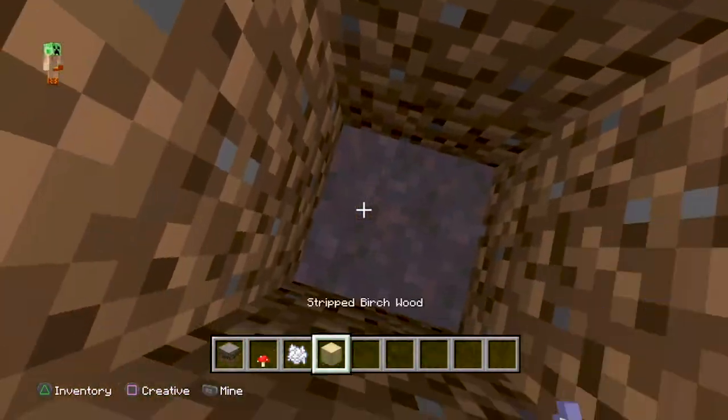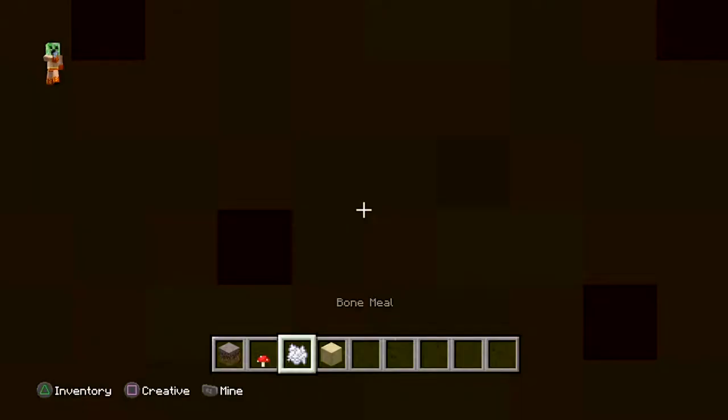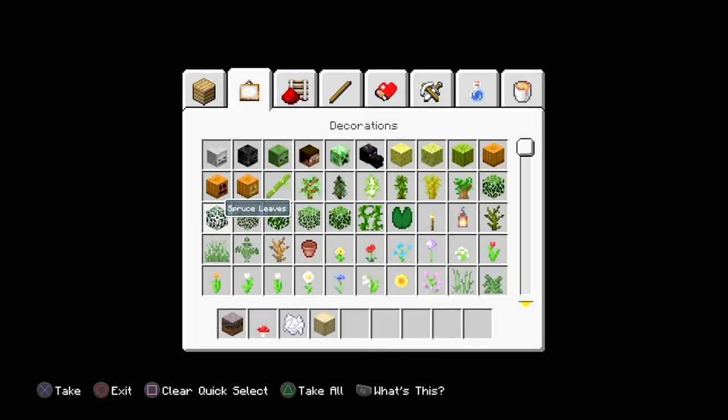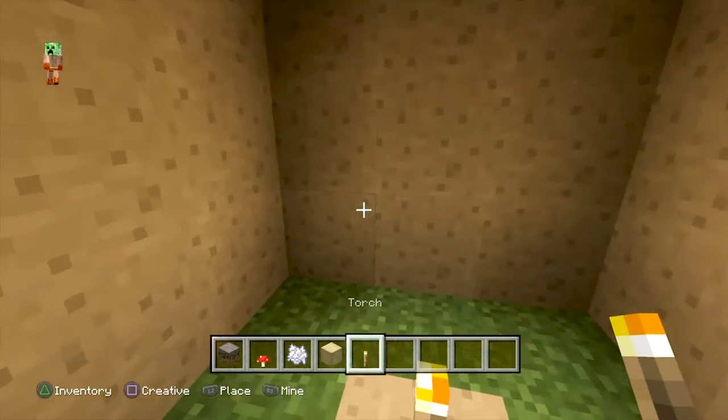Getting back to it — go down, place the mushroom, and hit it with some bone meal. This time it looks like it did work, making a short one that's level with the ground. I'm going to throw a torch in here real quick so I can see, and yes, this one actually did work out perfectly.